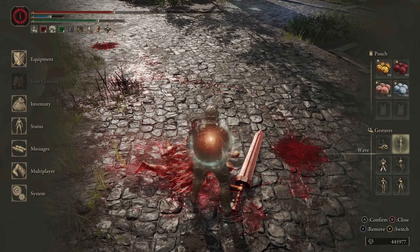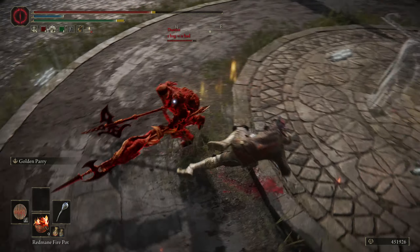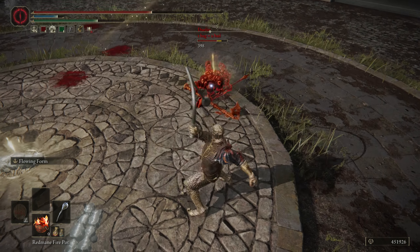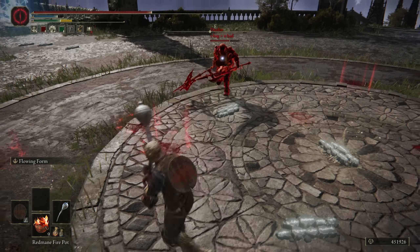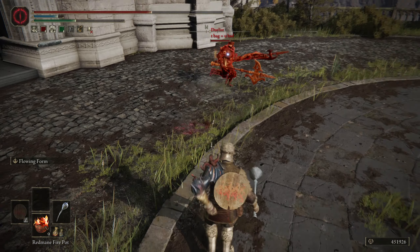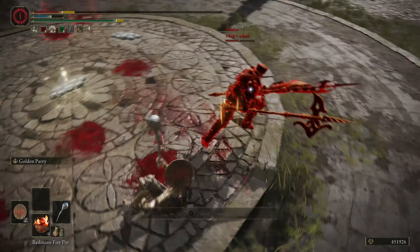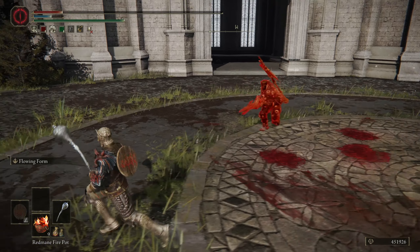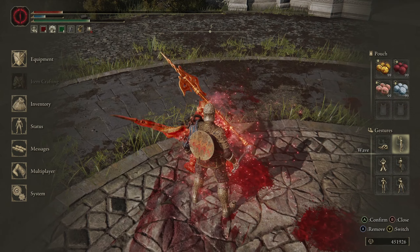There are a couple of reasons for that. First and foremost is the reach that this skill has. That 360-degree spin it does around you is huge — it covers such a massive distance. And even if someone dodges out of the initial swing, the follow-up where you smash the hammer down does lead to some people dodging into it and getting hit, like this guy did earlier in the fight. If you do land the first hit, you're basically guaranteed to combo. The only exception is when there's lag involved. If you land that first swing from Flowing Form, you're going to land the second, and it does pancake people, which is nice.